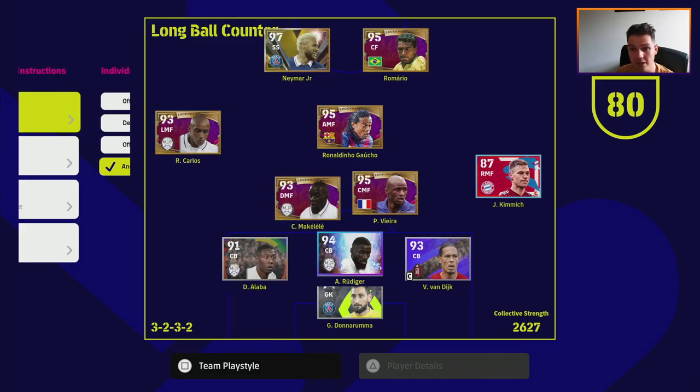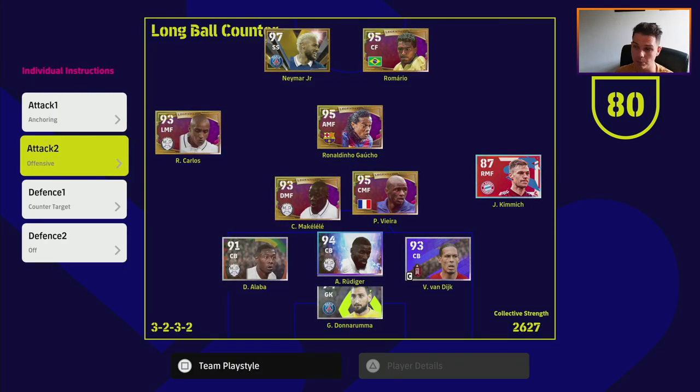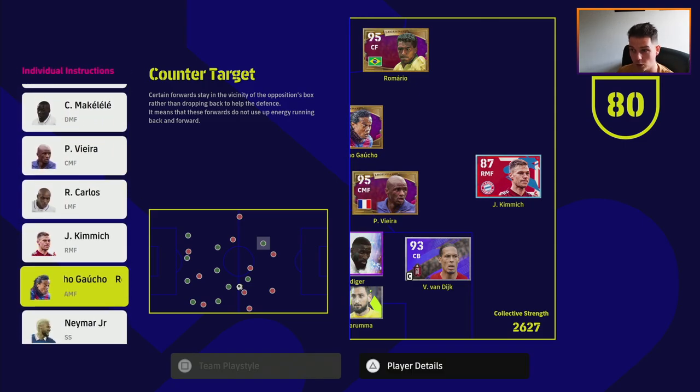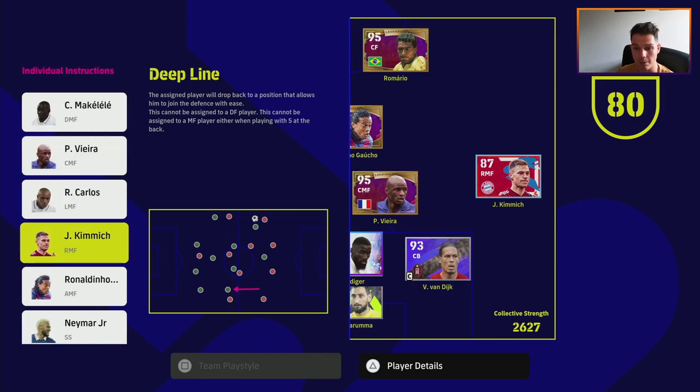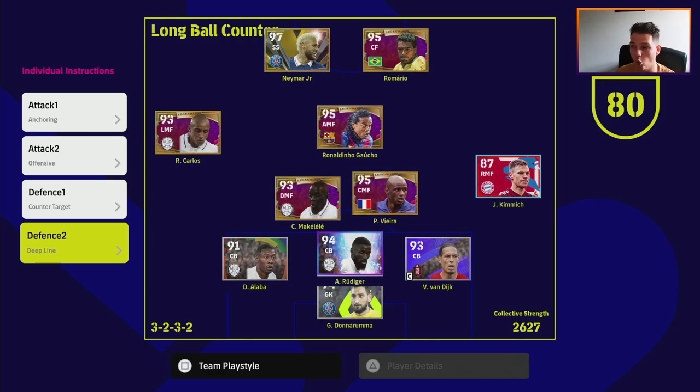We put anchoring on Carlos so he stays in position - he's got serious stamina so he can chase back. This also works with Alphonso Davies or Alaba as left back. Next, we keep Vieira and put him as an offensive CMF - we want him bombing forward and confusing the opponent. Vieira was in a defensive role in the default formation, but now he's offensive CMF. Counter target goes on Neymar as our main focal point. We can either put counter target on Ronaldinho for a three-man attack, or deep line on Kimmich to make the back more solid.